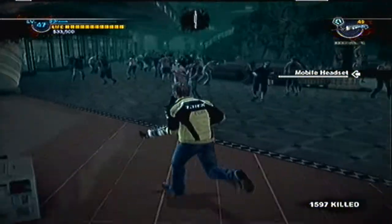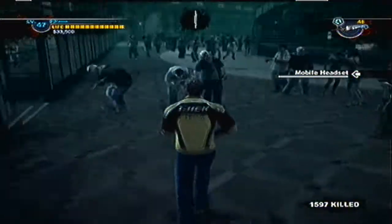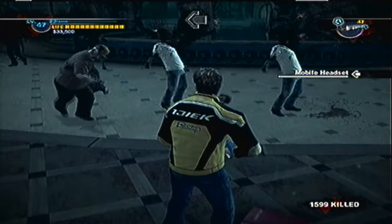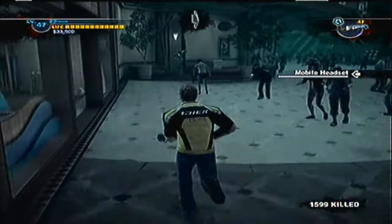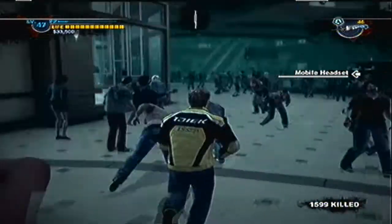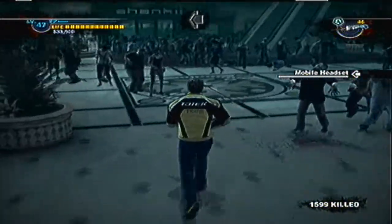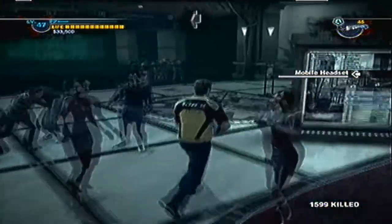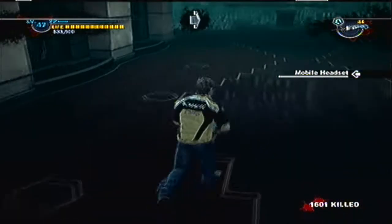Now this gun — it will just knock down regular zombies. But if there are any gas zombies in the area, it will take their heads off. Pretty cool. And if you use it on humans, I think it makes them throw up, though I'm not completely sure. I don't know if that was their heads exploding or if they were throwing up on me. Whoa, there's a lot of them following me. Pretty cool.